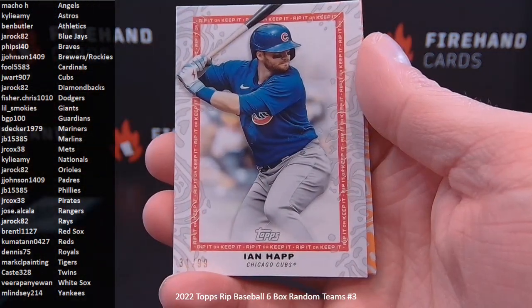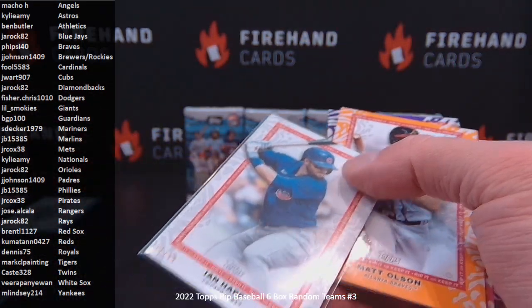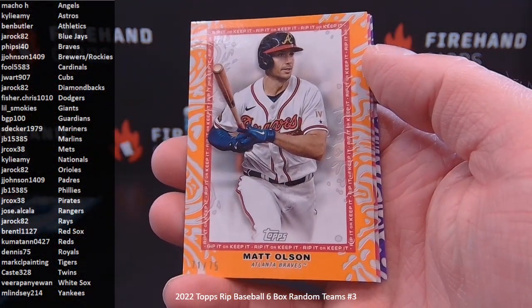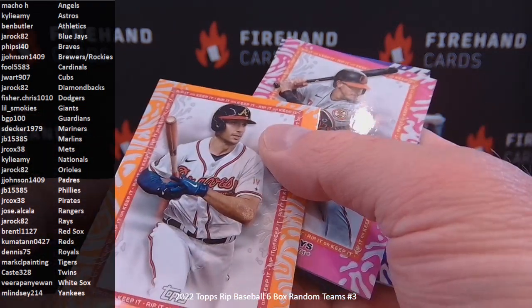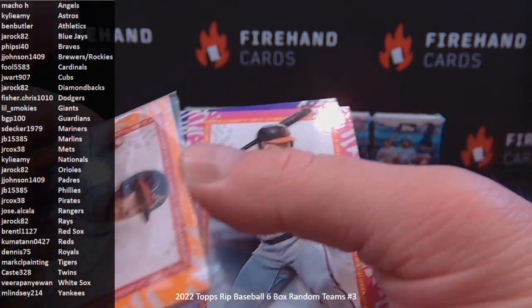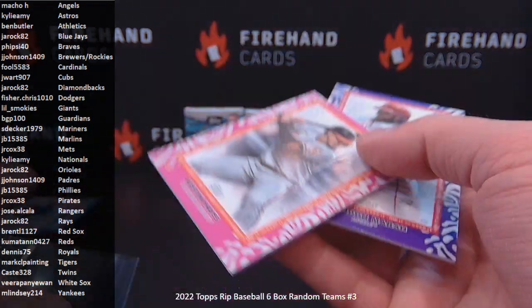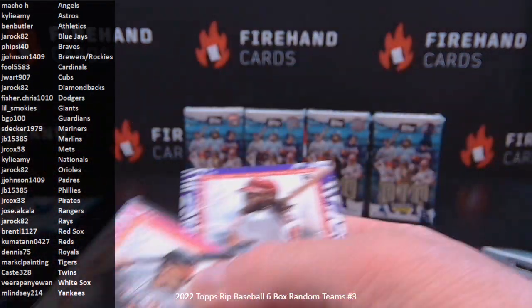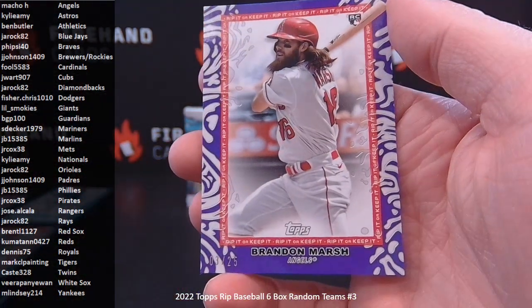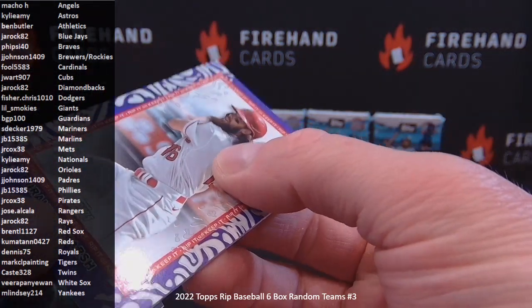Box two. Ian Happ to 99, the Cubs again, J-Wart 907. Orange to 75 Matt Olsen for the Braves, Five Side 40. Another Austin Hayes, this one number to 65, J-Rock 82. And a purple, number to 25 — another rookie purple, Brandon Marsh for the Angels, Macho H. Three of 25.